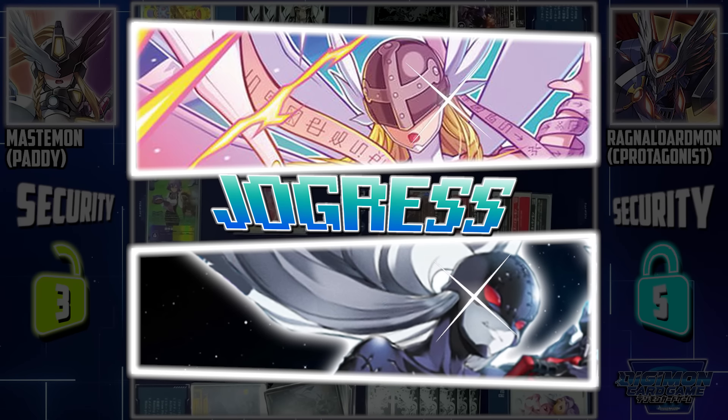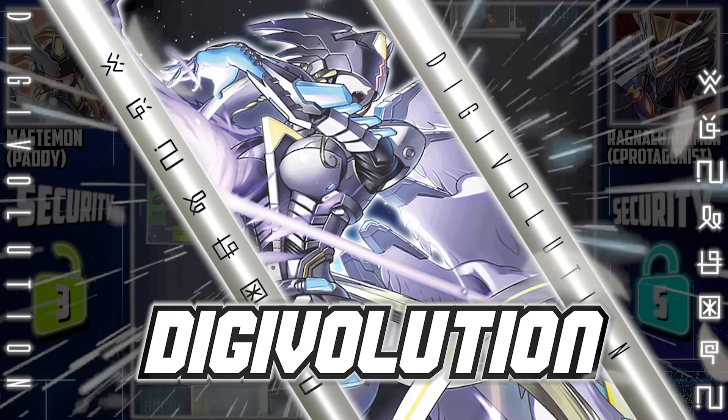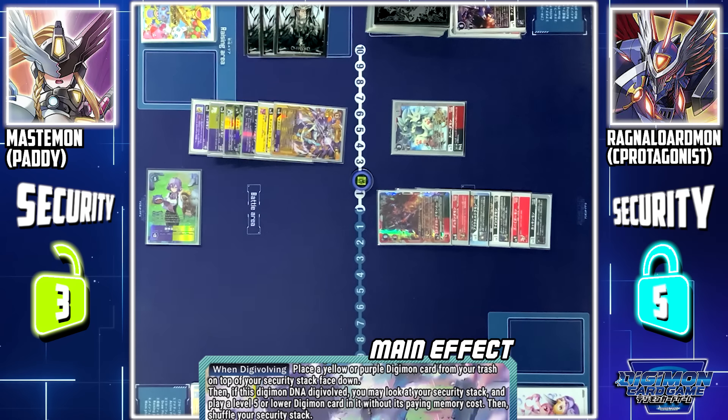I'll suspend Mirei to play the Angel Wormon I added back to my hand. Lady Demimon's other skill: when Angel Wormon or Mirei is played, I'll gain 1 extra memory. Now, I'll jogress Angel Wormon and Lady Demimon into Mastemon.